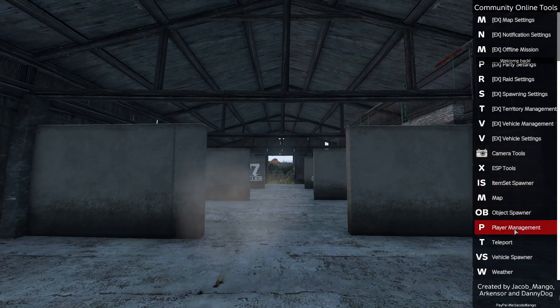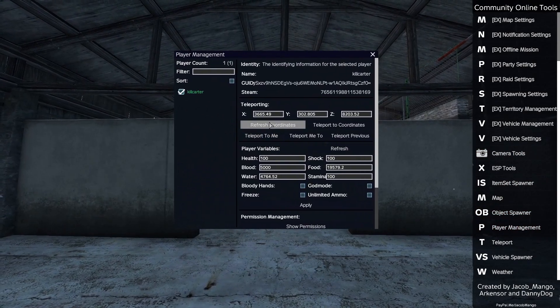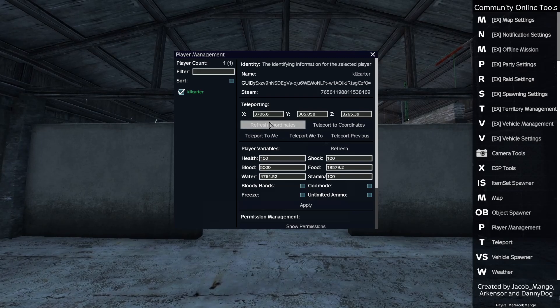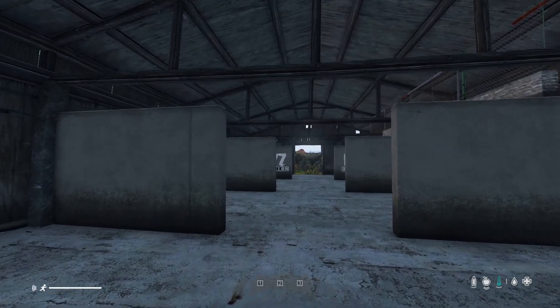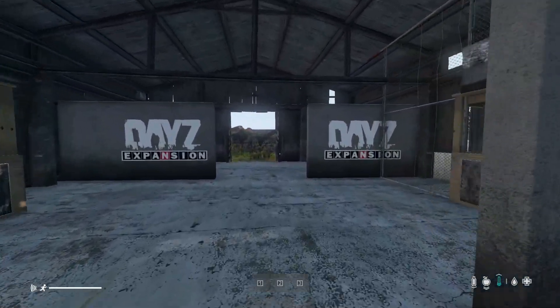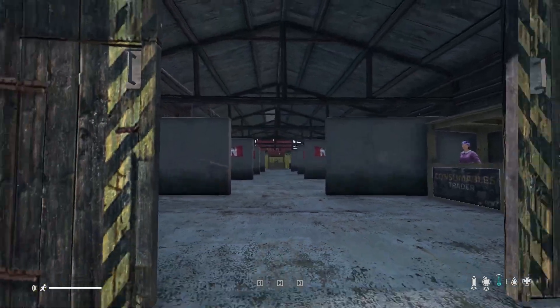Do the same again - go back to player management, take that into the middle of the screen. You want to make sure you refresh coordinates so you take fresh coordinates for your new position. Take a screenshot of that X, Y, and Z. That would be our next position. Just carry that on and take a screenshot of each position you want to put a marker in.